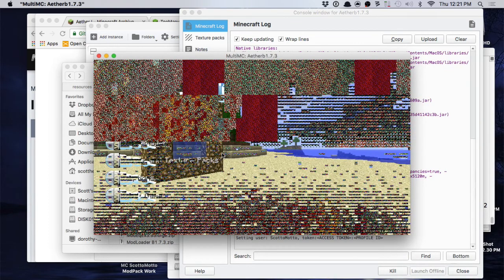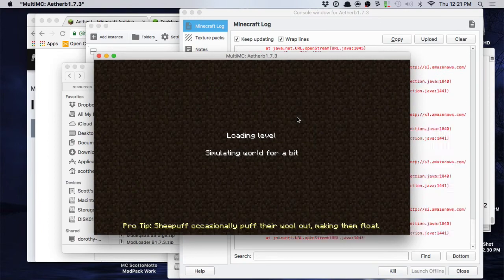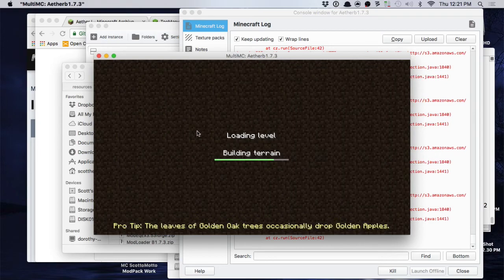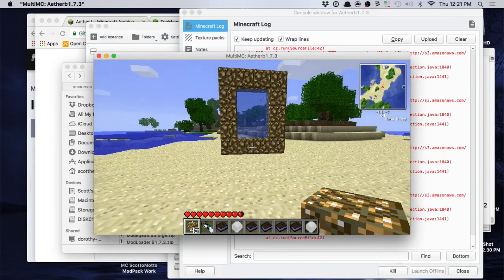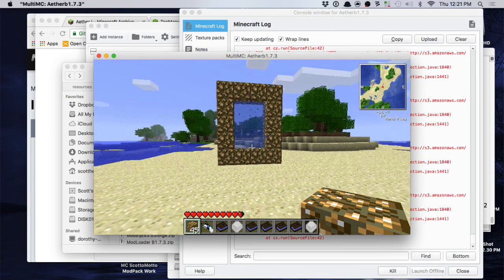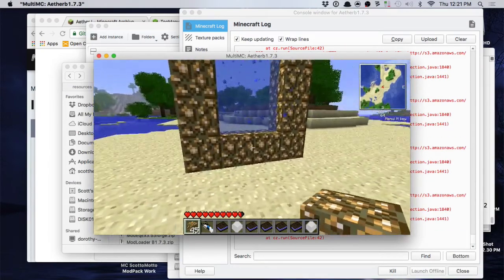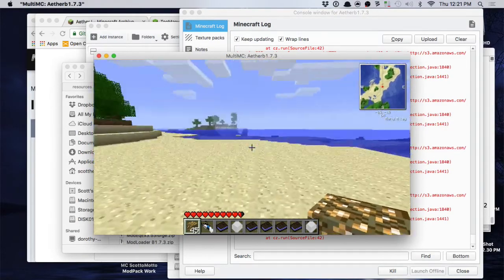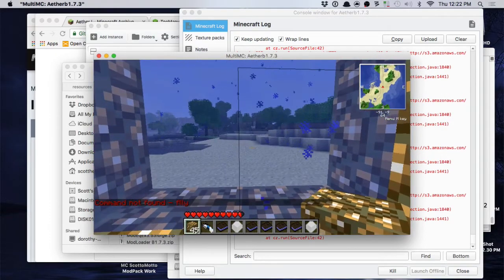It works great, so you shouldn't have any problems if you follow the instructions and put things in the order I described. You can choose to play with or without Single Player Commands — it's up to you. Personally I'd rather have the ability to fly through Equivalent Exchange, but I can't get that to work yet. Anyway, you push Tab, hit fly, and you're good to go. That is the Aether for Minecraft Beta 1.7.3.